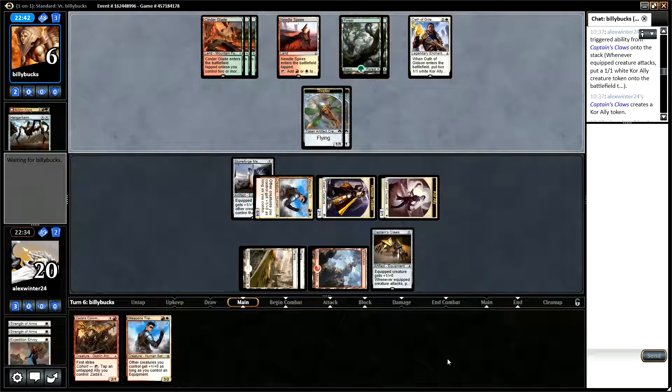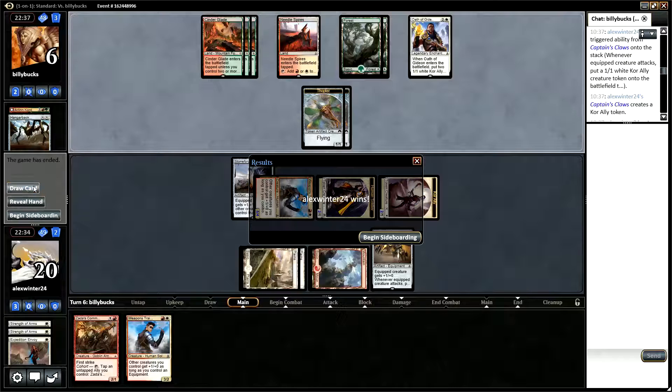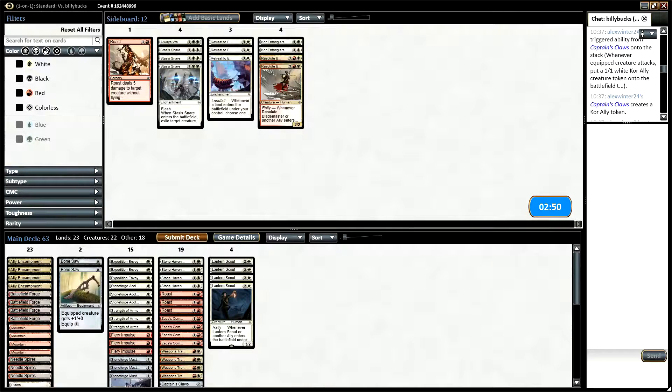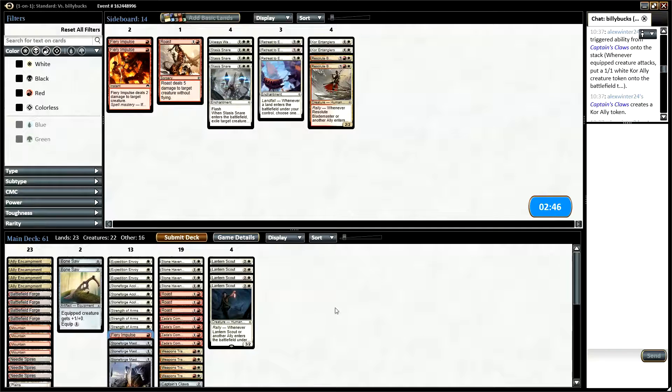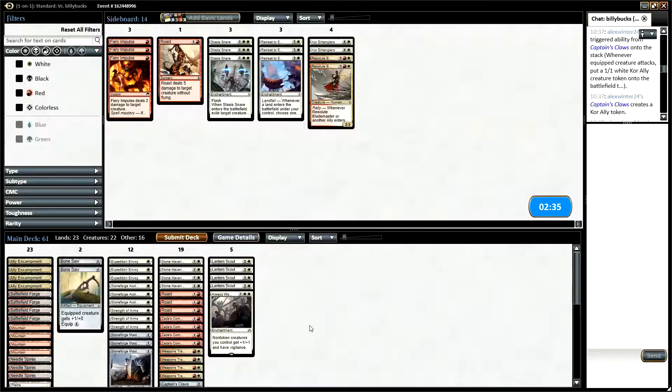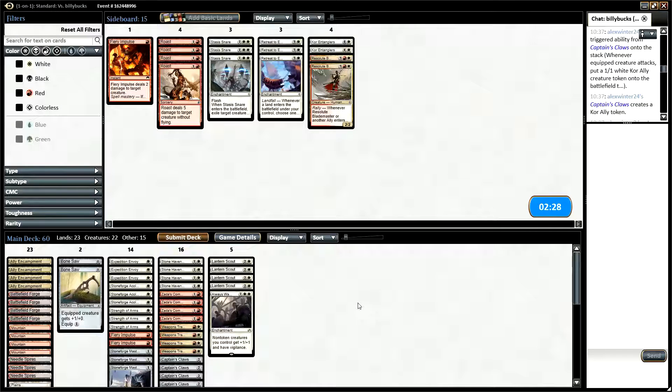Next turn we play Weapons Trainer and equip the Captain's Claws — and they scoop. So, Naya Tokens. We're not particularly set up against token decks; we don't have a sweeper. I think Always Watching might be an idea purely because it pumps our creatures. I don't think we want Roast — if we're going to have a removal spell it should be Fiery Impulse. I don't know how this token deck would sideboard, but it's possible we might want to bring in something like Retreat to Emeria for the anthem effect. I think we'll try two Retreats.